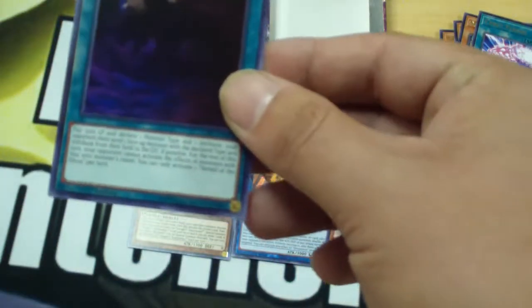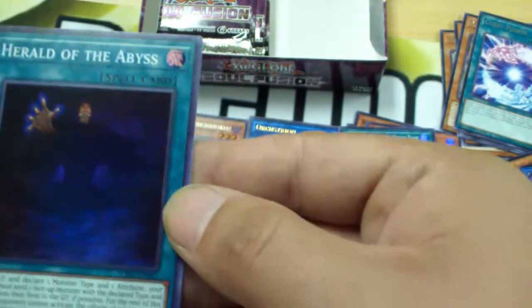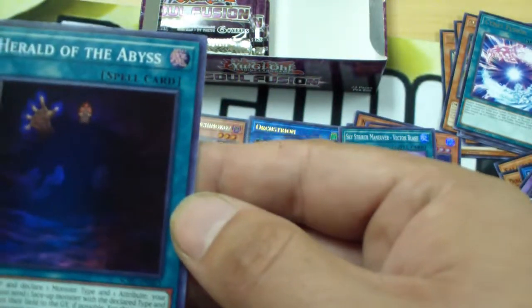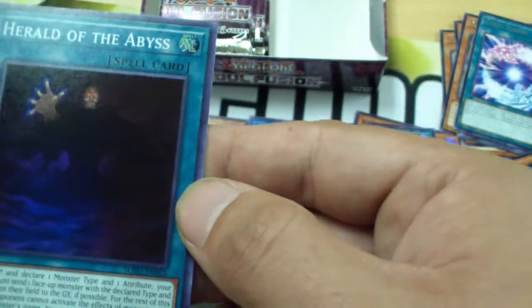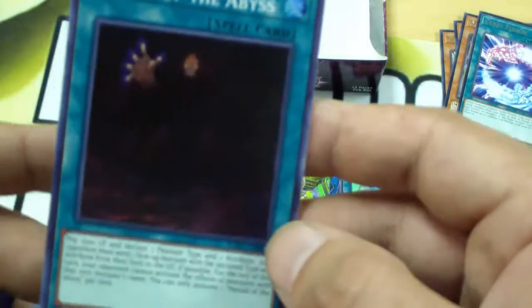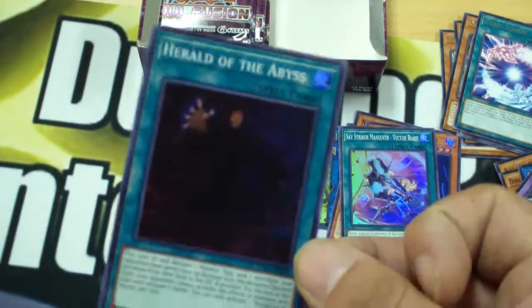Herald of the Abyss — pay 1,500 life points and declare one monster type and one attribute. Your opponent has to send one face-up monster with that declared type and attribute from the field to the graveyard. The rest of that turn, they can't activate effects of that monster's name. This is going to break unbreakable boards. Good card.